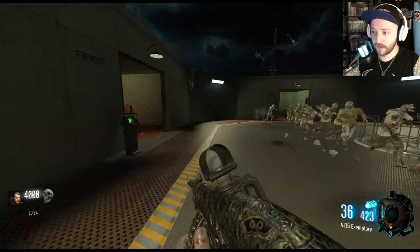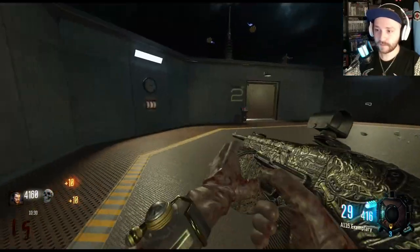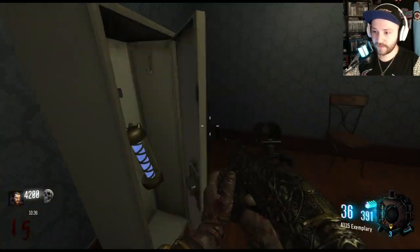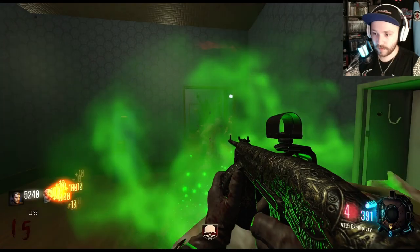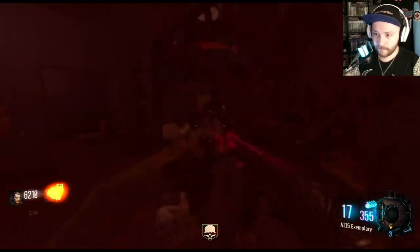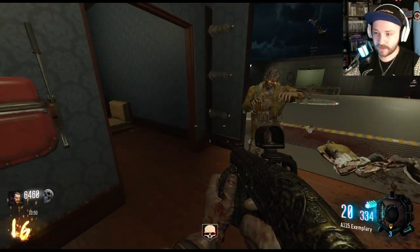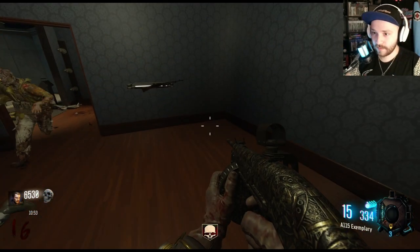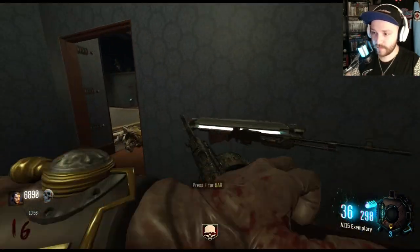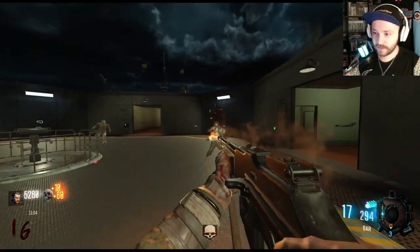Oh boy, I need some perks — I need Jug. This feels like a good map for Jug. There's nothing back here. Perk please — no, a couch? What was that? Is that the BAR? Oh, I really like the BAR. Oh yeah, this is the BAR! Let's just keep changing room one — I want to Pack-a-Punch this. Can I get Pack-a-Punch please? Please and thank you. Alright, thank you — I know it's in here.